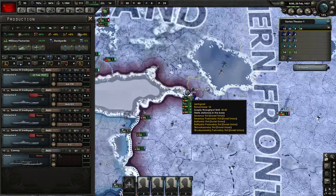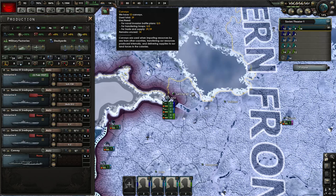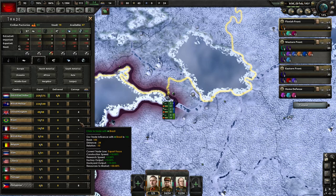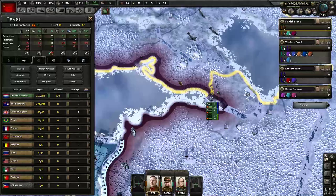Currently as the Soviet Union, we're only producing submarines plus convoys. Convoys are not ships you control directly - they get added to a pool of convoys which are used to automatically move supply around for your military and perform trade. Any trades you perform on the trade screen that involve trading with something overseas will require convoys. Convoys are also used for naval invasions.